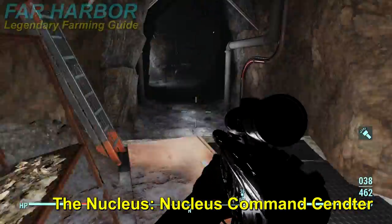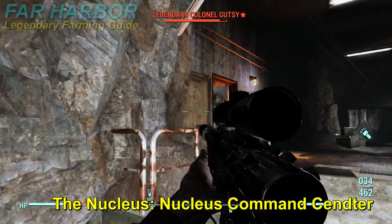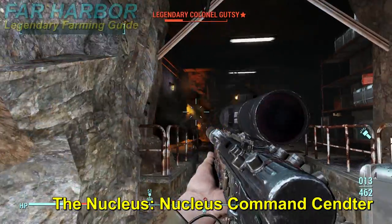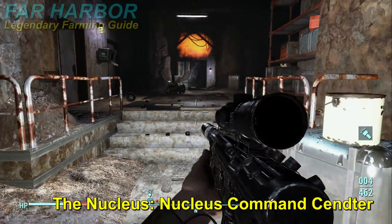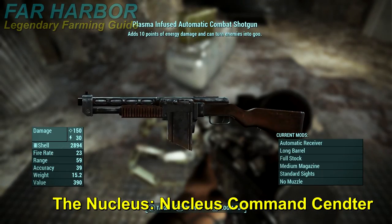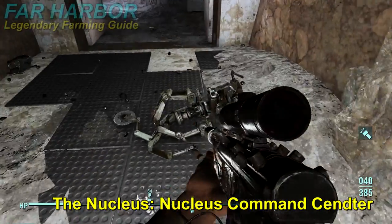Once you get to the other side you will see yourself in this hallway with all these deadly traps and gun mounts on the walls. Destroy them if you don't have the Light Step perk. You should find a Colonel Gutsy — he should be legendary. Go ahead and destroy him and make sure he does have the weapon or armor that you're actually looking for. I'm going to try to loot lock the explosive shotgun.